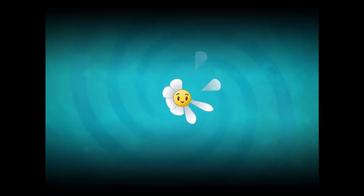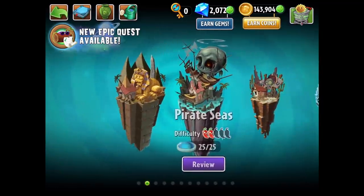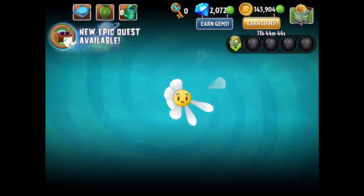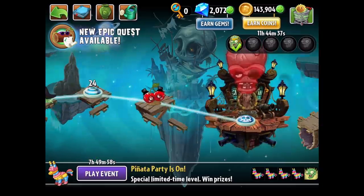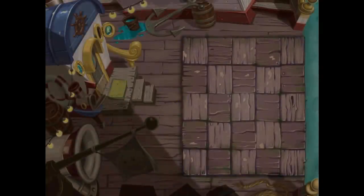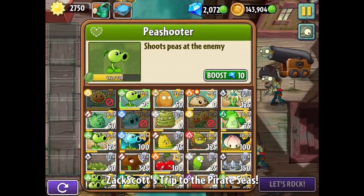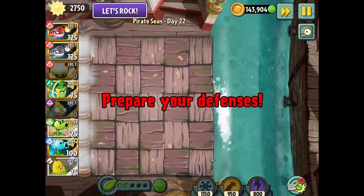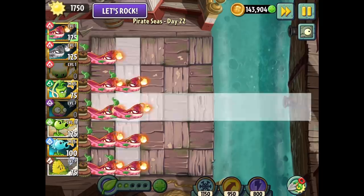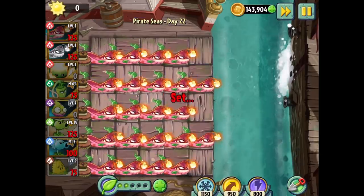Let's go into Pirate Seas. I always like to do a particular Pirate Seas stage just to see how plants work in mass against weaker enemies, of course being the imps. They're not going to be able to take out the cannons, but maybe we'll see them take out a bunch of imps. This might be another long stage, but it's a good test — it's stage 22. I'm going to throw them out there and see what sticks. This costs 125 each.